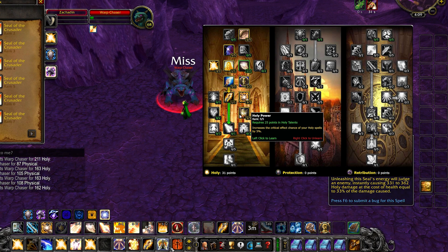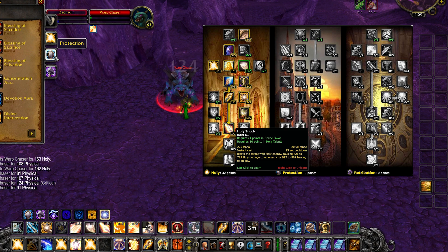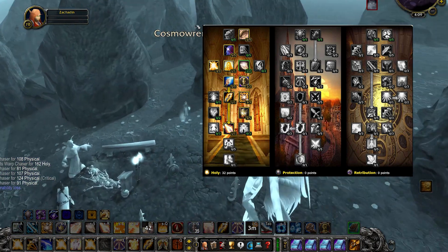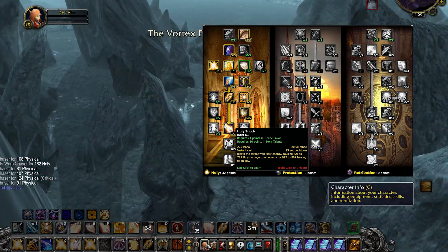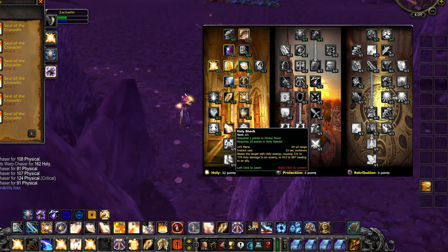I've made several mentions so far about Holy Shock, and it's a talent we're going to pick up, but we're not going to use this spell very much because of its poor range and mana efficiency. It is an instant heal though, which is something the Paladin lacks. It also doubles as a damaging spell, and you'll be happy you have it outside of raids, since it significantly increases your kill times while grinding.